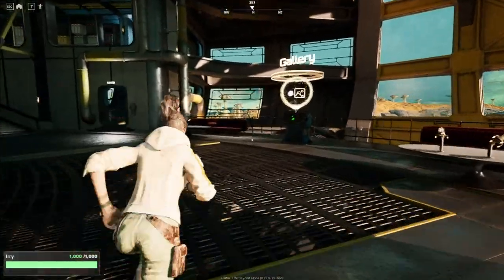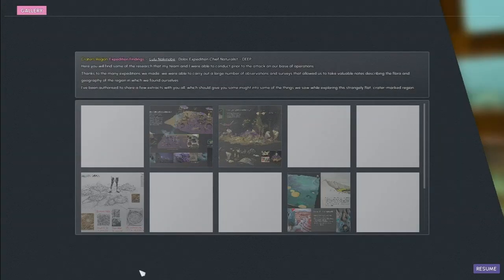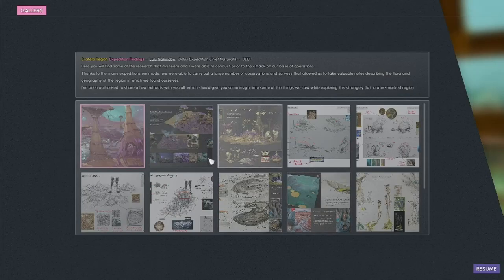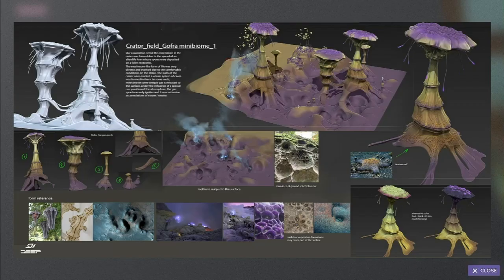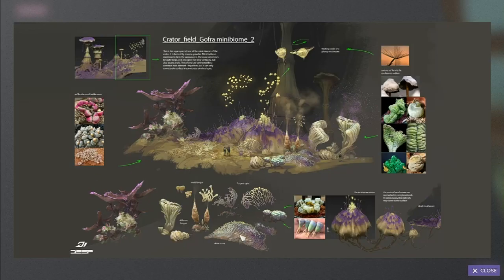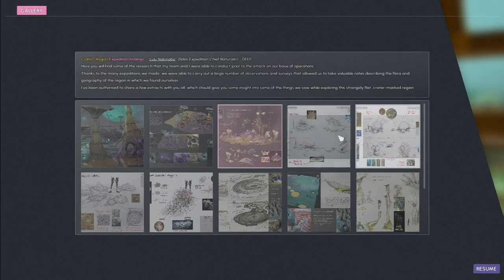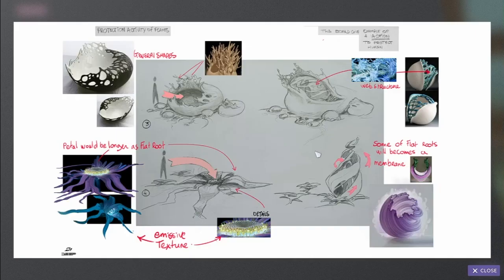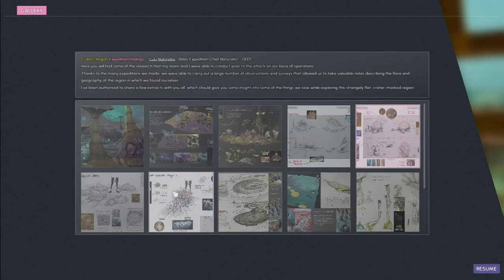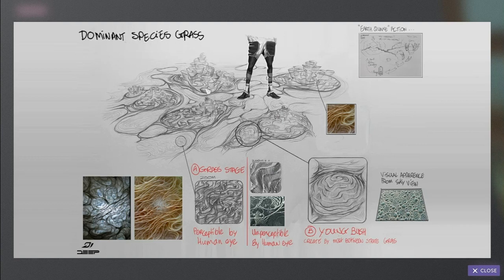In the gallery there are some really nice pictures of the planet Dolos — it explains some of the flora and the fauna. It's reminiscent of biology textbooks. The dominant species is grass if I'm not mistaken.